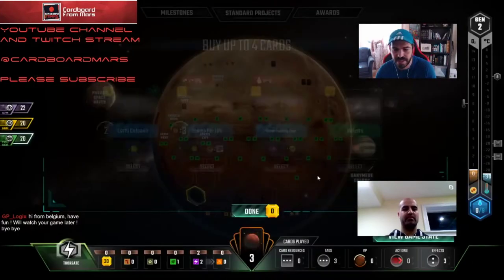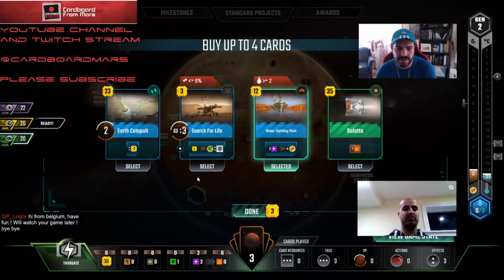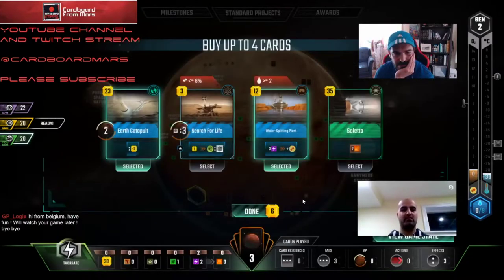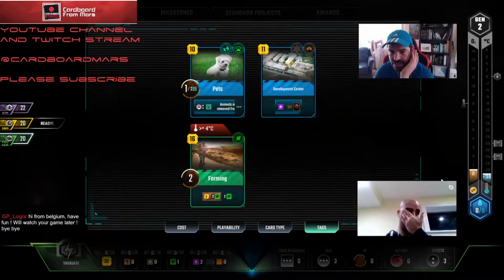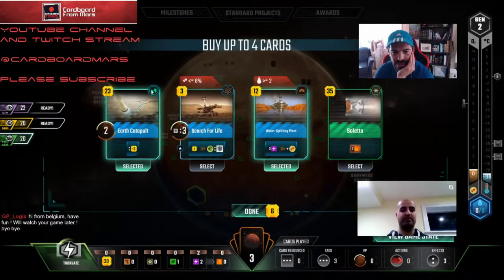Oh, Splitting Plant! There we go, okay — I'm surprised that came to us. I think that's better than Hydrogen. It's just a bunch of points for us. I like the ones that make steel or titanium a little better. But Splitting Plant has a requirement of two oceans, so let it get a bolt. Do we care about science? It might end up being a really good science play for all we know. The main payoffs for science is energy production, which we're going to have plenty of. I could skip it — I don't love it. Maybe this isn't a science game for us.